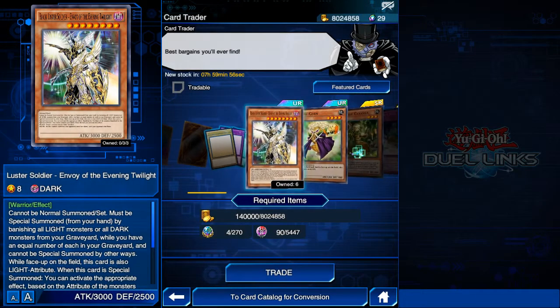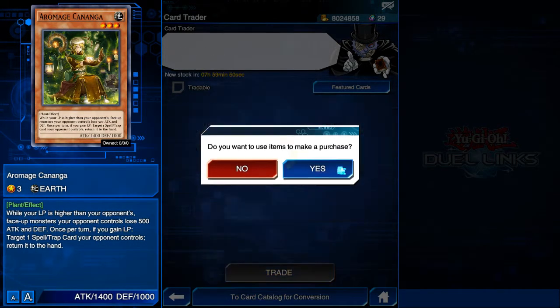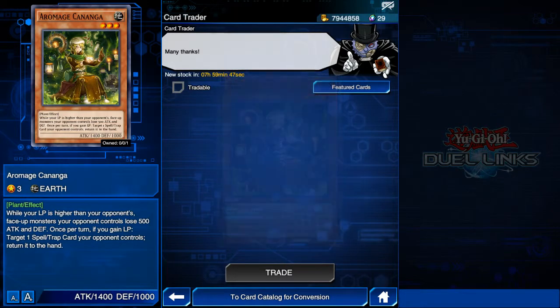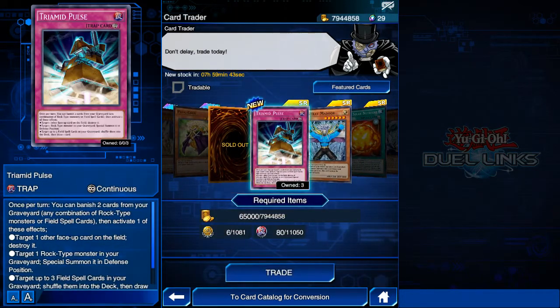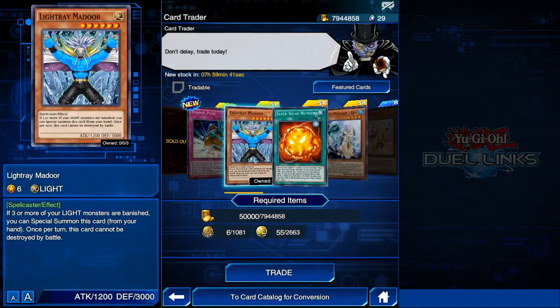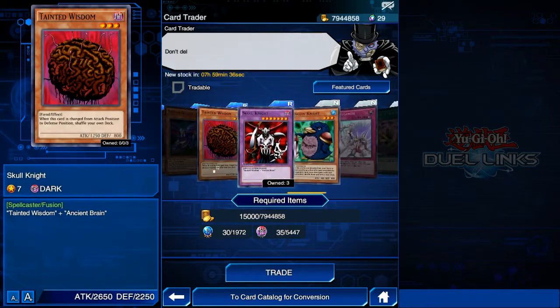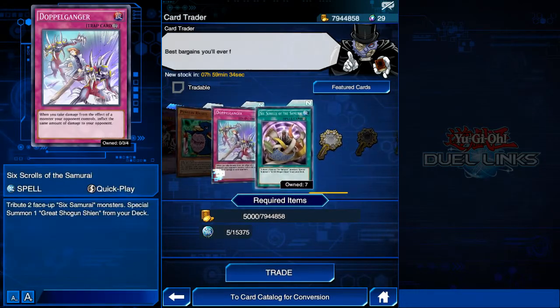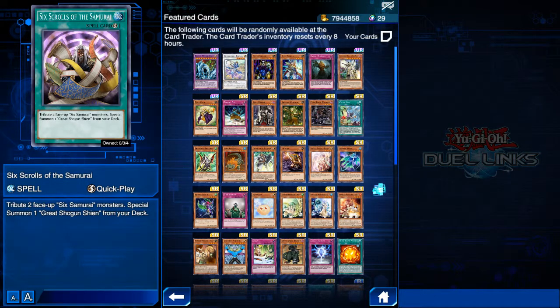As you can see, his stock changes every eight hours, so you can get all of these cards only once during these eight hours. Then after eight hours his stock changes and some new cards may appear. The pool of cards which appears here is actually from the featured cards section, and as you can see we have a lot of cards here.